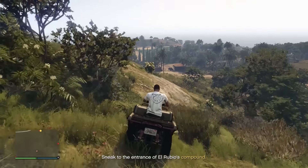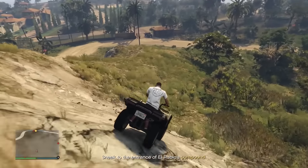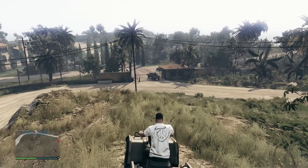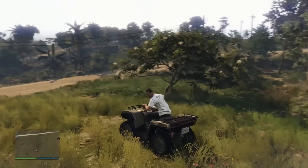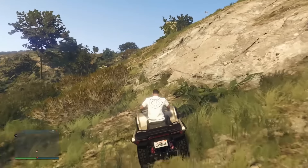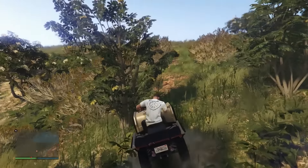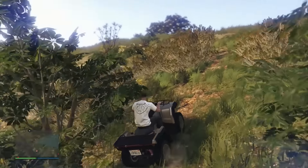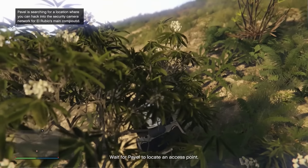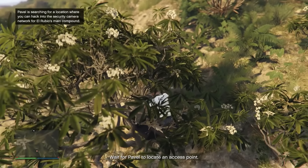There's the compound entrance. So there's the compound. Now we're going to turn around and go back up to that communications tower — just take the same route, dodging that guard that's in the tower. He should turn around at some point here. These trees do my head in.